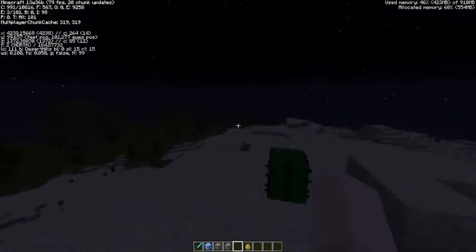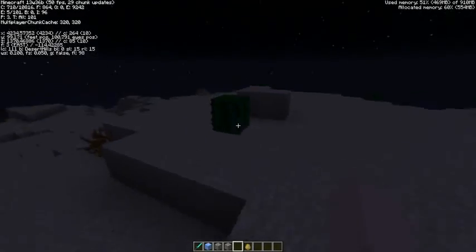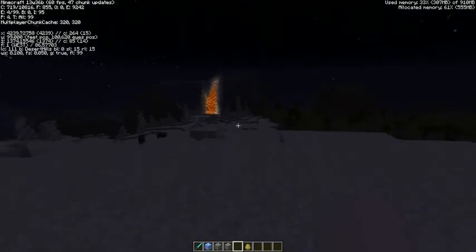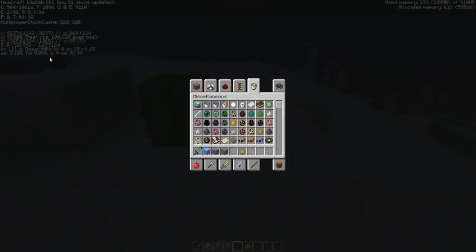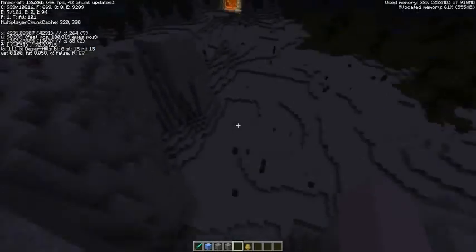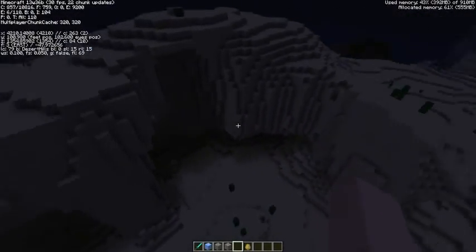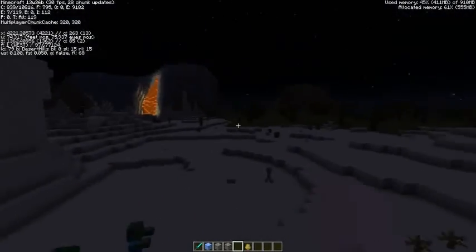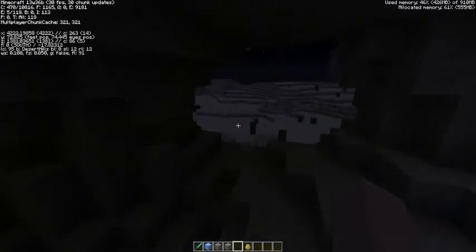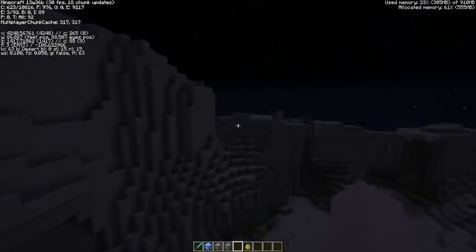This isn't a new biome, just a sub-biome addition — Desert Hills. You can see desert mountains with nice overhangs. Just wanted to show that off.